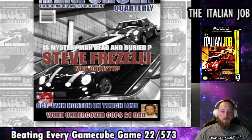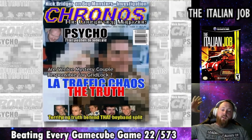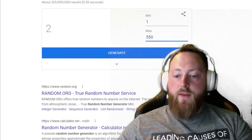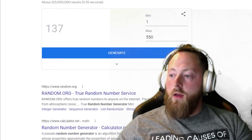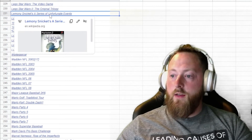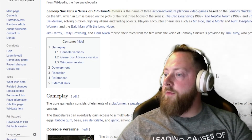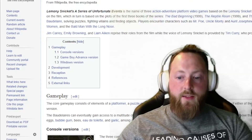If you want to know what's next, stick around, but if not, thanks for watching. Remember to subscribe, like, and share this video. We've got our number generator and game list up — on the count of three we find out what we're playing next: number 231. What is 231? It's Lemony Snicket's A Series of Unfortunate Events — a movie game, described as an action-adventure platformer. Never played it before, don't know how it is, but that's our next game.